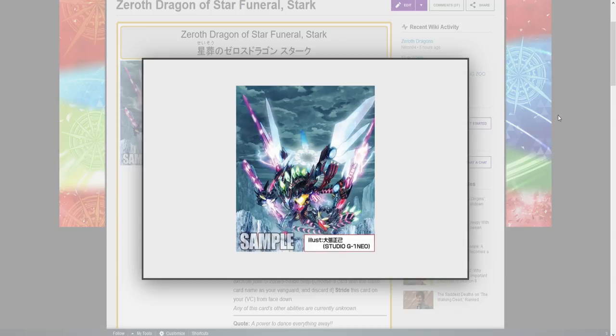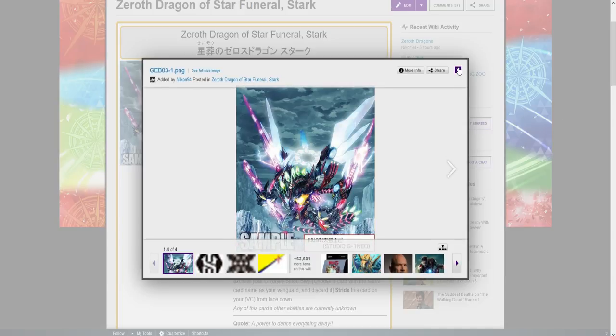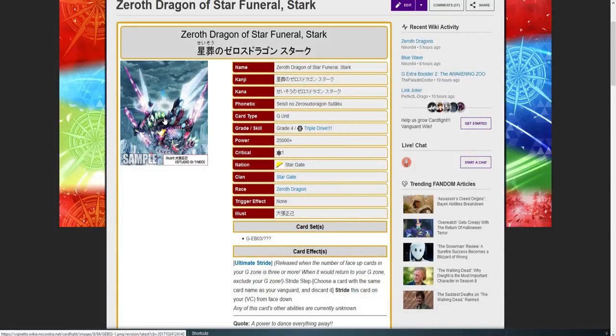So it looks to have components of all three clans. Why do I think this will be the most powerful? Well, I'm assuming it's gonna have some sort of lock mechanic behind it, a restand mechanic, Dimension Police power bonus, and it's busted — and delete. That's right, guys. I theorize that this card is gonna house not only lock but delete.